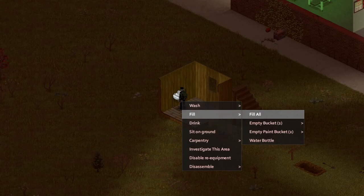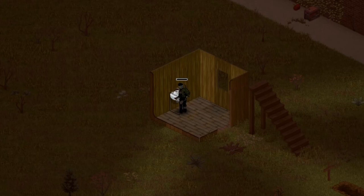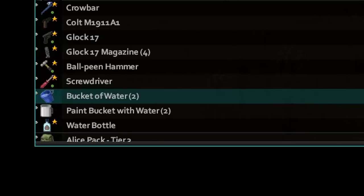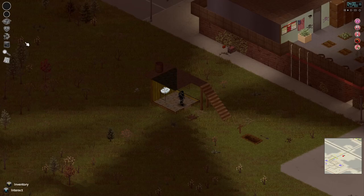There you go! I'm going to fill all my containers. I could probably add seven more barrels up there — this thing would definitely be a nice clean water supply. All right, let's see what we got — yep, bucket of water, two buckets of water, clean water. There you have it.